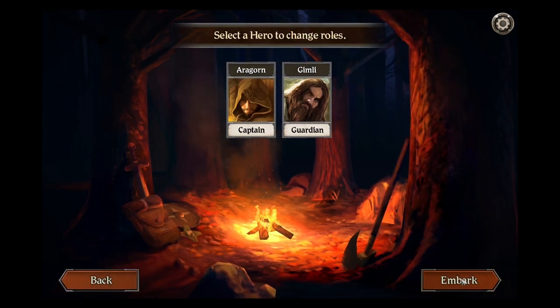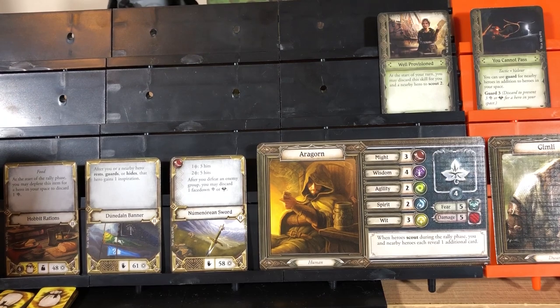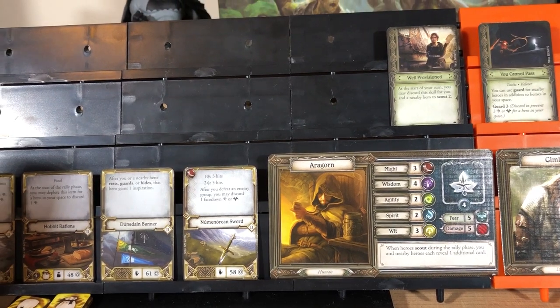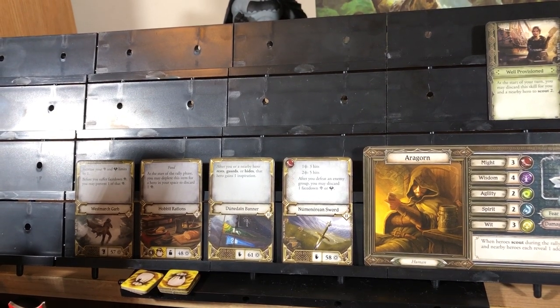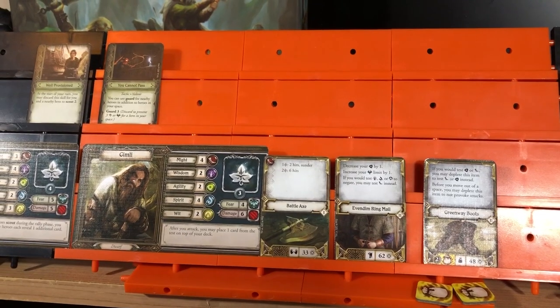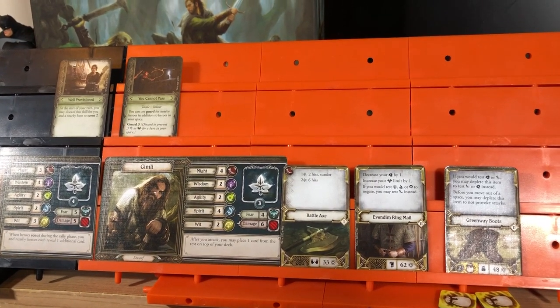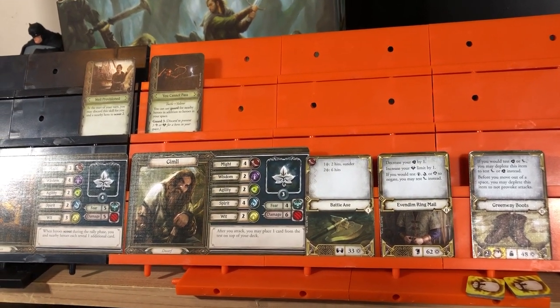Moving on, we will keep the same roles. Before we move on, we'll take another look at Aragorn and his special ability — allowing another card to scout during the rally phase. Starting with Well-Provisioned, his upgraded sword, banner, hobbit rations, and his new guard. For Gimli, his ability after he attacks — he may place one card from the test on top of his deck. Starting with You Cannot Pass, battle axe, upgraded ringmail, and his new fancier boots.